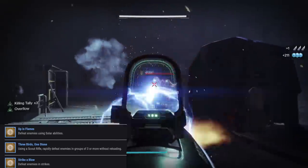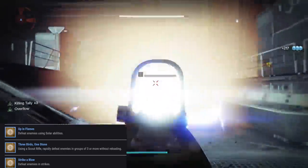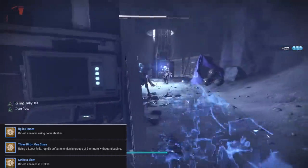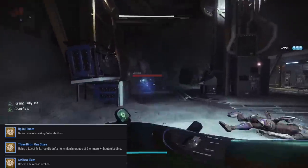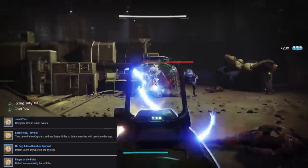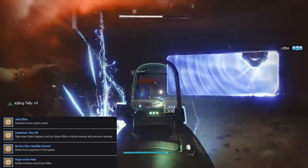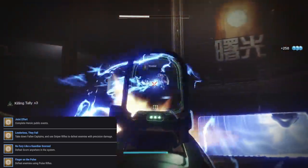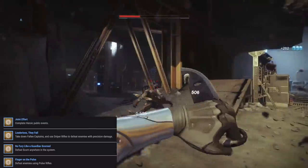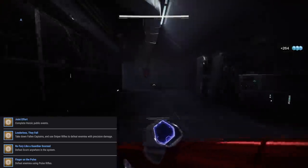Three Birds One Stone: using a Scout Rifle, rapidly defeat enemies in groups of three or more without reloading. Do that in some of the Lost Sectors when you're farming for Fallen kills, Vex kills, or even Scorn kills. But once again, go to the Castellum. Then we have Strike a Blow: simply defeat enemies in strikes — just play a few strikes and you'll get that one done. Next up, we have Complete Heroic Public Events. The easiest way to get this one done is do the European Dead Zone, which seems to be the place where everyone tends to make them heroic. I find that on a lot of other destinations, players just want to burn right through them — especially on the Tangled Shore, forget about trying to do a heroic public event there.